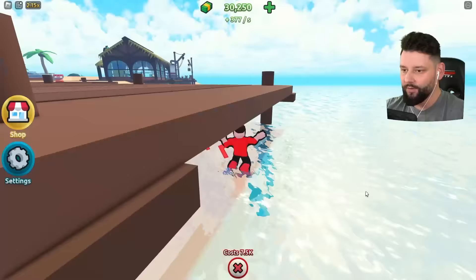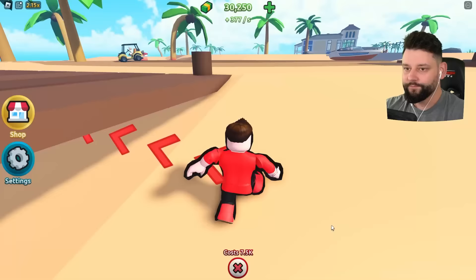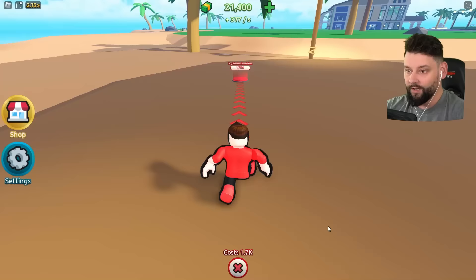My boat's doing crazy things right now, let me get out of the water. I'm stuck in the water! I'm making 377 per second. I can get a boat overhang just here. I can buy the cargo boat — that's very expensive, I definitely can't afford that just yet. Boat lighting. Your boy Rick is in my golf caddy, just chilling.